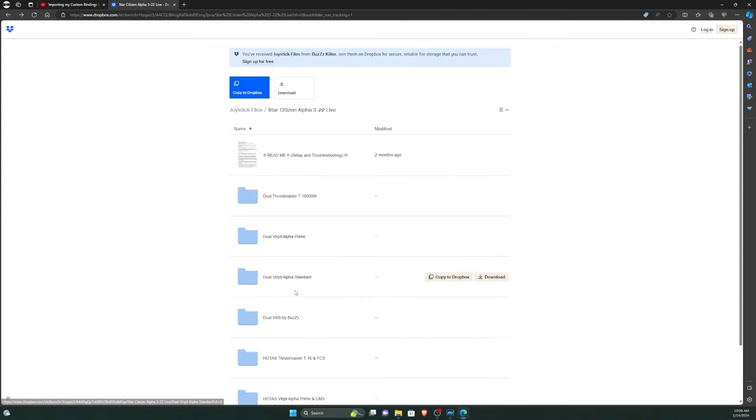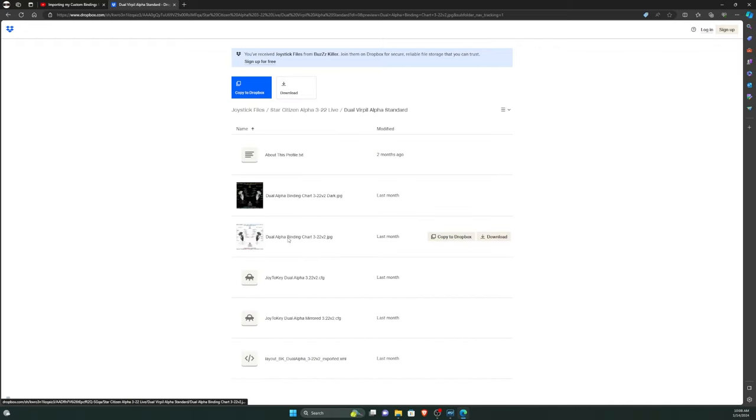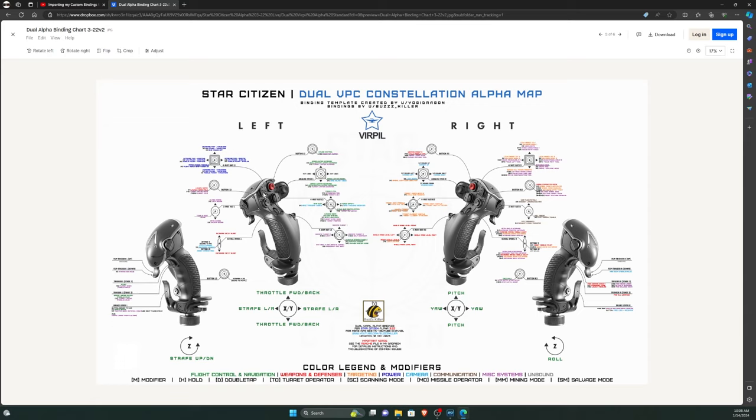Moving on to the next setup — and I'm sorry if you hear my cat in the background, she's beating on the door — we have the Dual Virpil Alphas. I have two different versions I support for the Alphas: the original Dual Virpil Alphas and the Virpil Alpha Primes. I use the same setup for these, but the button numbers are slightly different, so I have to have two separate profiles. The Dual Alphas are very high-end sticks — expect to pay well over $1,000 to get everything you need. But if you're investing heavily in Star Citizen, investing in a nice set of Virpil grips is well worth it.